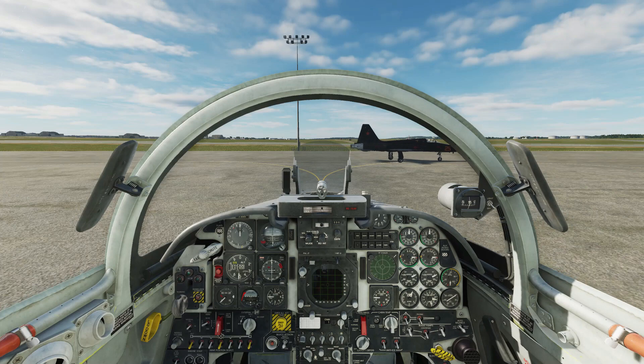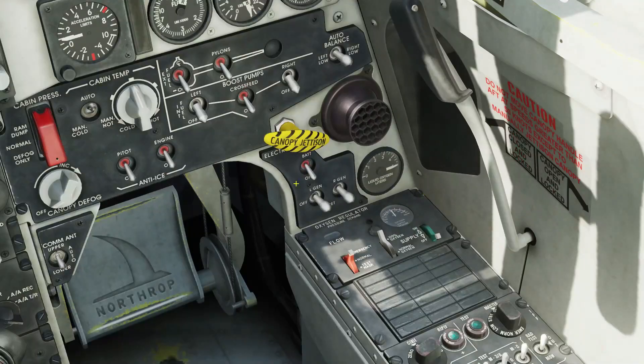First we close the cockpit. Next, turn on battery. Call up the ground crew to connect and apply the ground air supply. Turn on the fuel pumps.